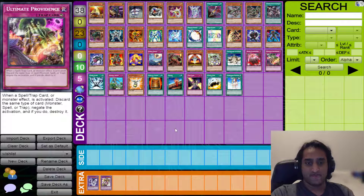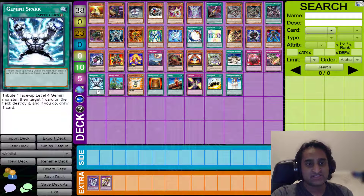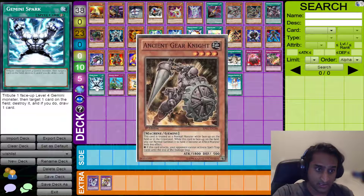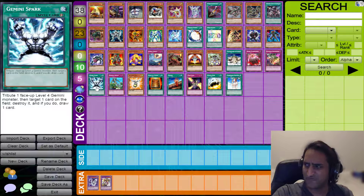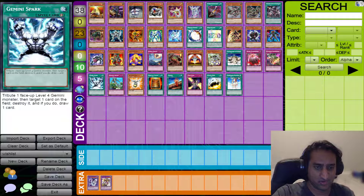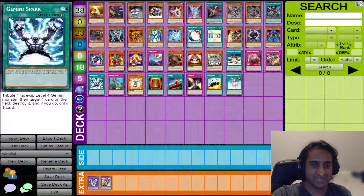Now we move on to our final category. Gemini Spark goes with Neos Alias — you tribute a face-up level 4 Gemini Monster, target one card on the field, pop it, and if you do, draw one card. It says specifically level 4, so it does not work with Illblood, but it does work with Neos Alias. It also works with Ancient Gear Knight, so potentially Ancient Gears could also play Knight and Spark — targeting Geartown and drawing one card. In fact, someone should confirm in the comments whether Gemini Spark can trigger Geartown if you tribute an Ancient Gear Knight, because the 'and if you do' should be simultaneous.